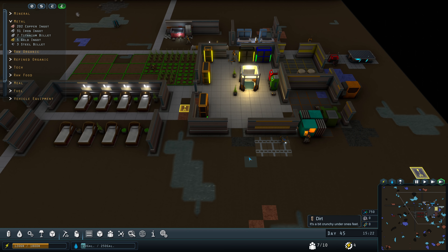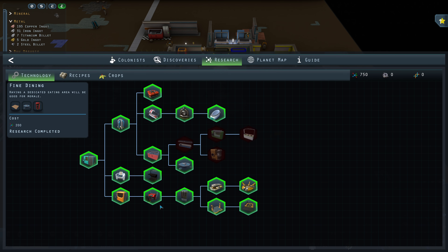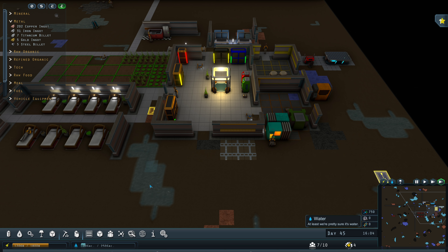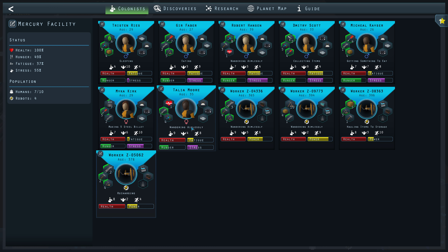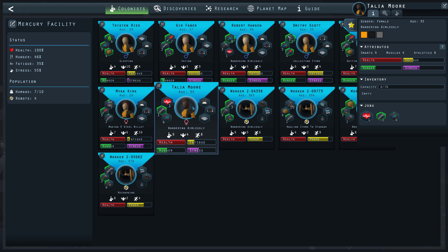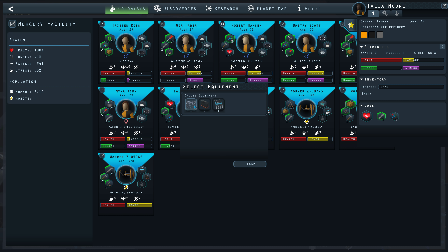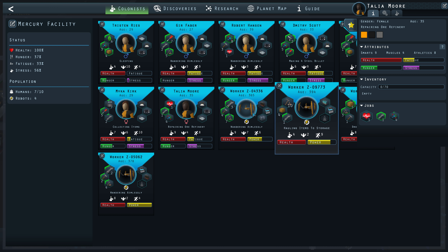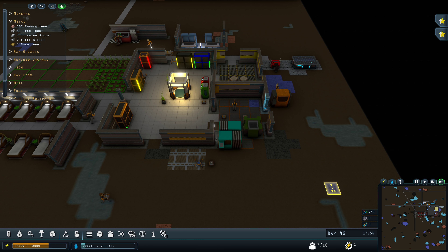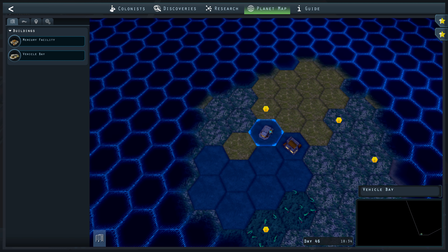I unlocked robotic recycling — I don't really know why that exists, I guess if you don't want your robots anymore. I got one new person out of a pod I found. I'm also trying to upgrade my robots — sturdy frames, trying to get them faster, stronger, and smarter.